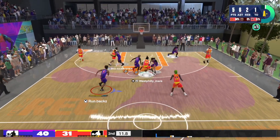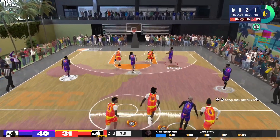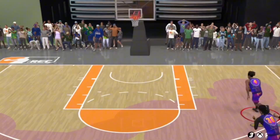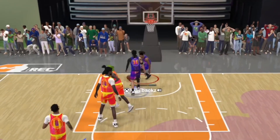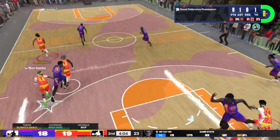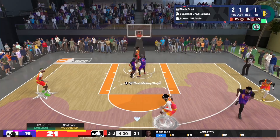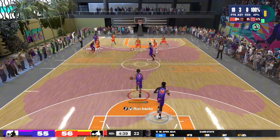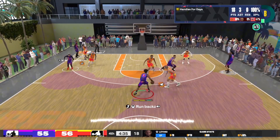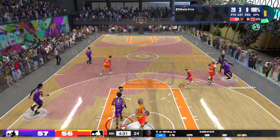I'm going to show y'all another version at the end of this video — you definitely want to watch all the way through because I'm going to give y'all another way to make this build if you want contact dunks with an 87 driving dunk and a higher vertical. But look at these clips right here. I'm going crazy on the fast break, getting into the paint with the easy layup right over both defenders. I got Larry Bird guarding me and I got right past him and got the easy dunk off.